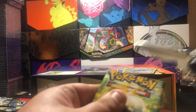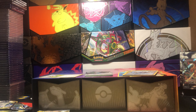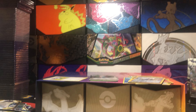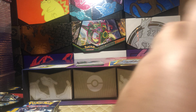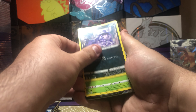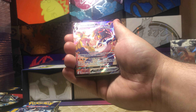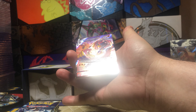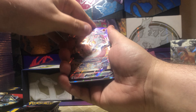Otherwise it might be under this pack. Let me just adjust some lighting here. Electabuzz — Clefairy, Grimer, Exeggcute — Rapid Strike Urshifu VMAX Trainer Gallery! Now, is there another hit underneath? Oh, there is.